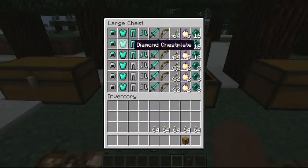This is obviously the highest tier armor: full diamond armor, diamond swords, bows, arrows, apples, and ender pearls of course.